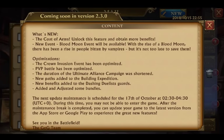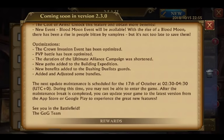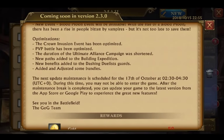It says that Crown Invasion event has been optimized. I believe that's pretty much just going to be the loading screen. It's going to start mimicking more of King of Avalon with how it's set up — probably looking a little bit more like the Ultimate Alliance Campaign, where it lists out the different kingdoms that are available and you can easily teleport to those kingdoms through the buttons.